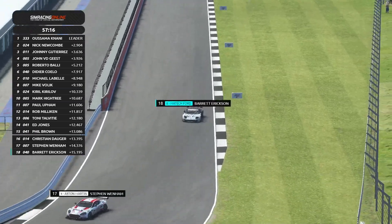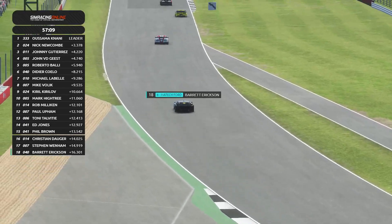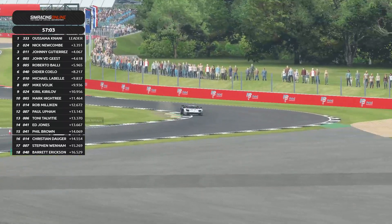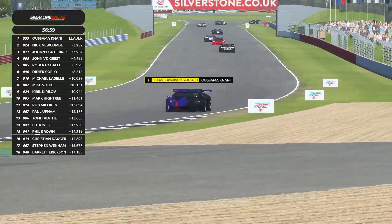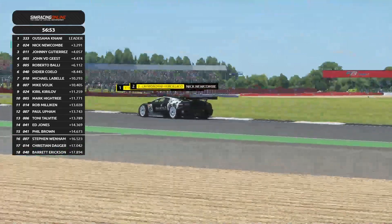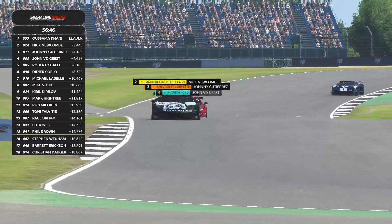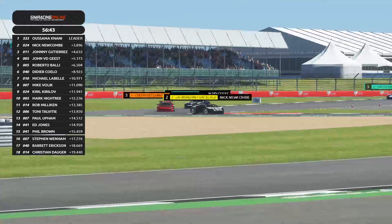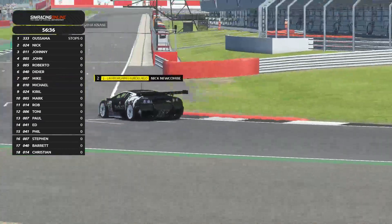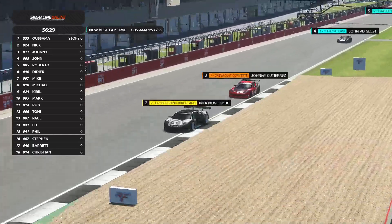There we see — Usama Nani almost three seconds clear already on the third lap. Wow, incredible start. This is not good news for Barrett — he's been in last place. It's not a long race for him to have the upper hand. Usama already builds a huge lead — three seconds over Nick Newcomb, who is now being chased by Johnny Gutierrez in the American Corvette. As they cross before the start-finish line, Johnny Gutierrez looks to be very, very fast. He's definitely trying to get into the slipstream of the Lamborghini — this is going to be critical for Johnny.